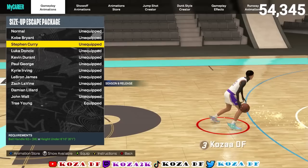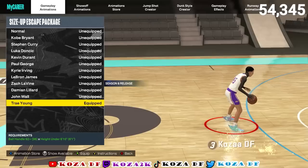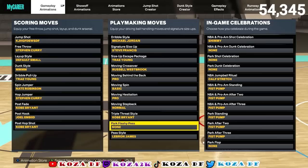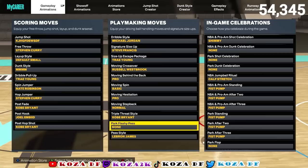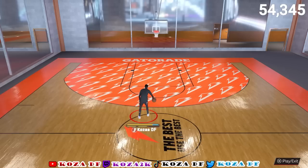For size up escape package, Trey Young. You could go John Wall — Trey Young and John Wall are very similar. John Wall only needs an 89 ball handle, Trey Young needs 92, so if you can get Trey Young get it, if not John Wall is fine. You could use Steph Curry with the curry slide but there's a reason nobody uses that anymore. Trey Young is the best size up escape package — fastest, best whisper cross, pretty much the best overall for smaller guards.